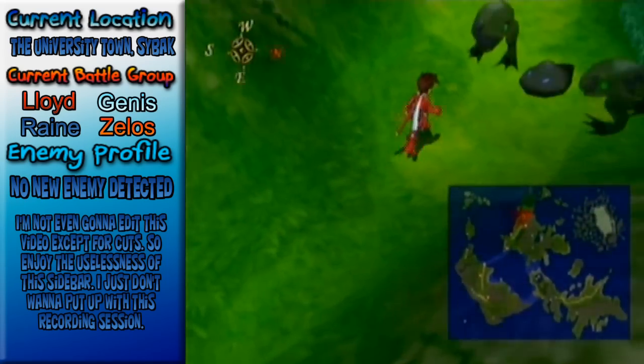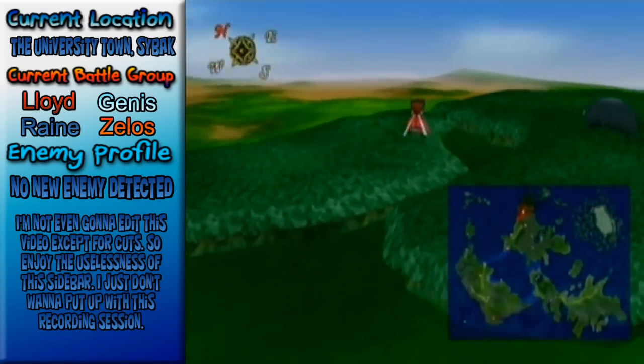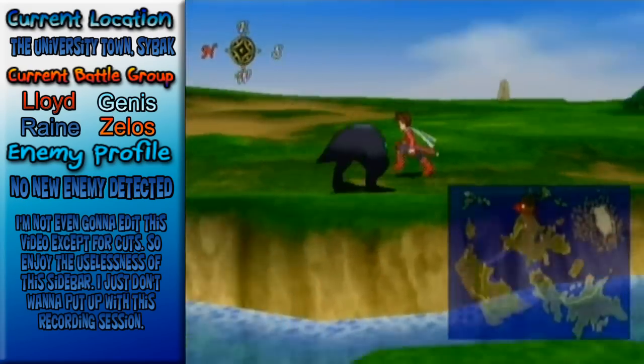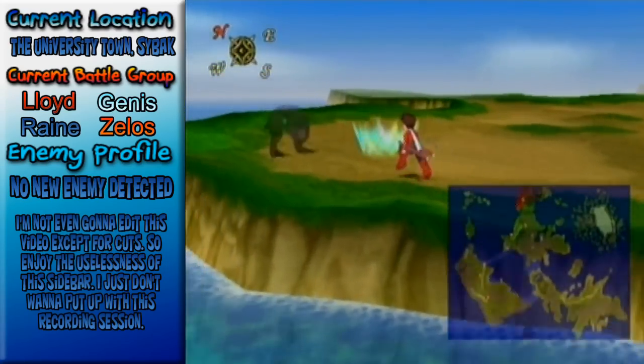This is actually optional — you don't have to come out here. This is another place where you can get a land marker and a skit. We're going to get the skit, and there's a land marker over there. I think there's a treasure chest around here too, so I probably want to grab those.